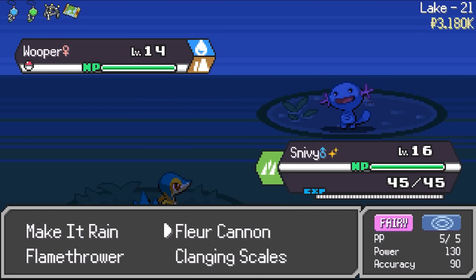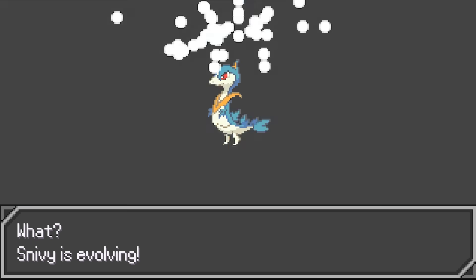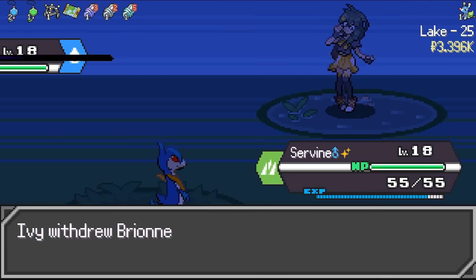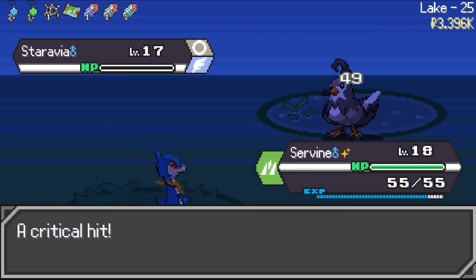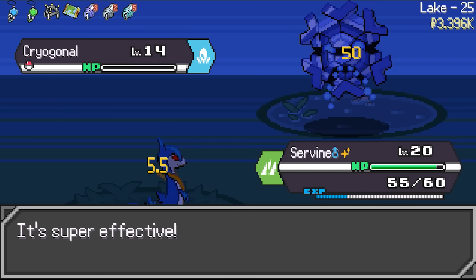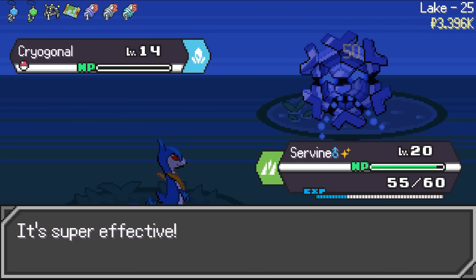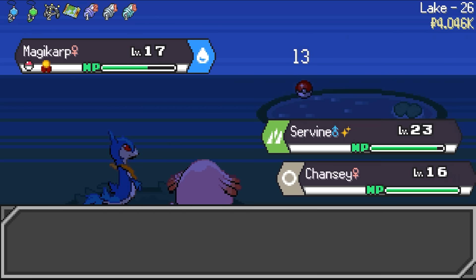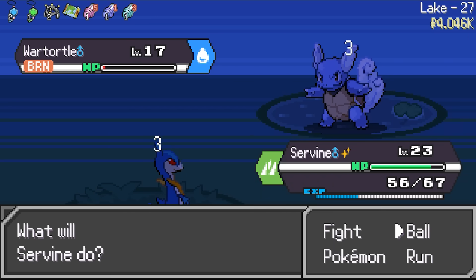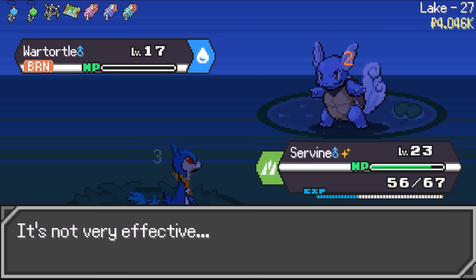We made it to the lake, and this gives us a chance to run into Magikarp. Snivy evolves into Servine here, and we meet our rival again on floor 25. Her team has now evolved to the second stage, but it should be no problem for us. She does have a third member in her party, which is Cryogonal, but its only existence here is just to give us free money. We take the victory and move on to capture a Magikarp. We also ran into a Wartortle that I tried to catch, but it was just being too stubborn, so he has to die.